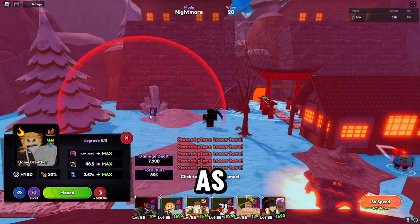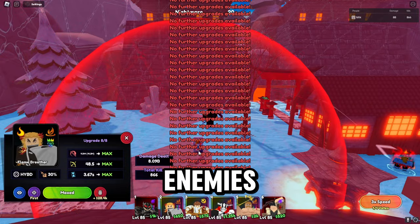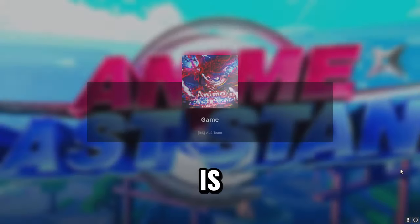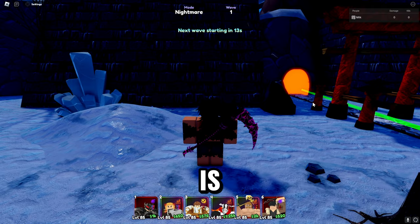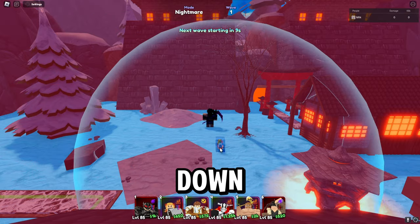We're on wave 20 now. Rengoku is just going to finish off the last of the enemies. I'll show you how many trait crystals and rerolls you get. As you can see, we did get five technique shards, which are obviously trait crystals. This is a one-in-three chance — I'm pretty sure it's every 30% that it actually drops these shards. This macro is all well and working, and if you want it, it will be in the description down below.